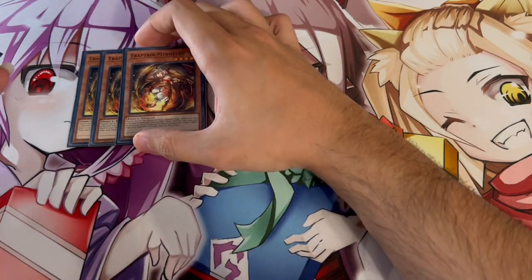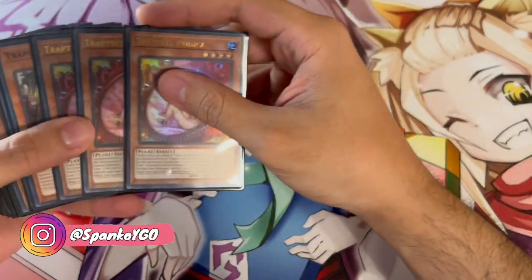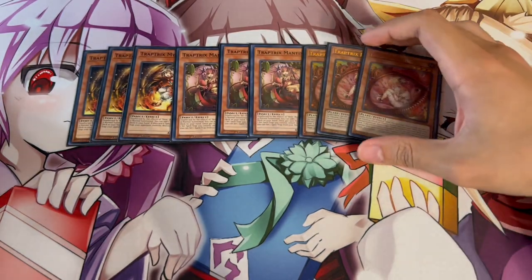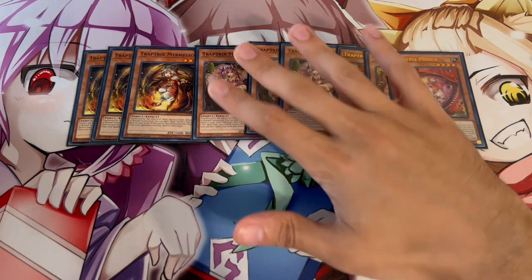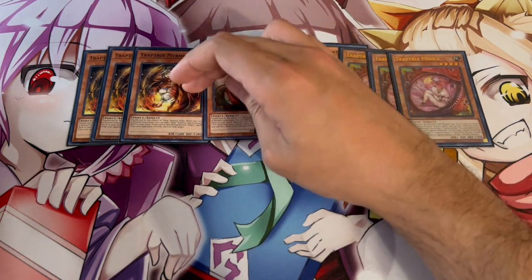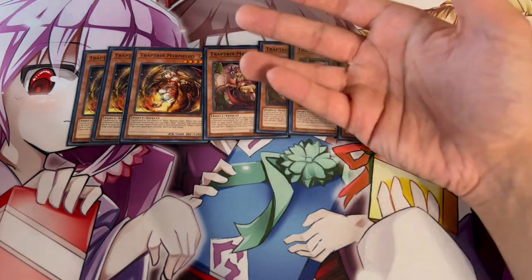To start things off, we are playing three Trap Trick Mermelio, three Mantis, and three Pudica. This is pretty standard. We're playing three of each because they all have very significant effects. Mermelio, when it is summoned, lets you add a normal trap from your deck to your hand, which gets a lot of your plays going. It also gets you to your Holtea, which is really powerful. And when it's special summoned, you get to pop a back row.